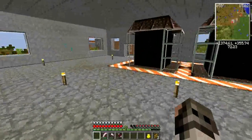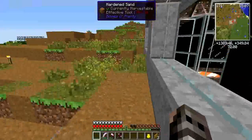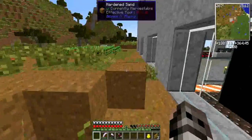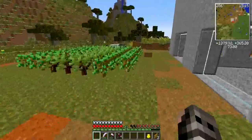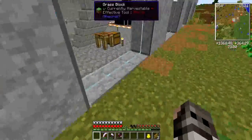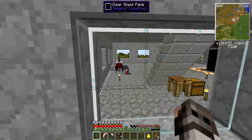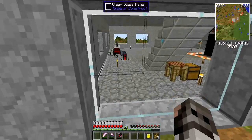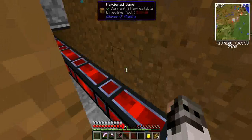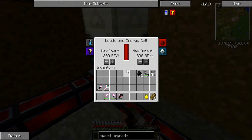Now I'll go show you the tree farm, and then we're going on a little adventure because I need to find some more oak saplings. You see the redstone pipes there coming off our generators - they go down under the floor and come through here on the ground, leading to this leadstone energy cell.